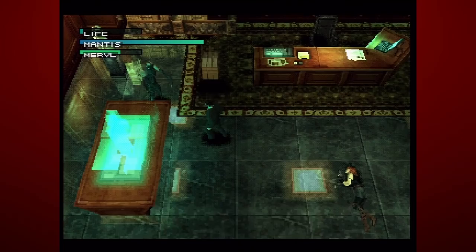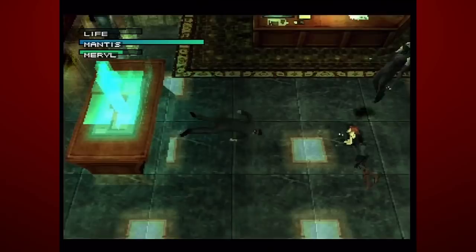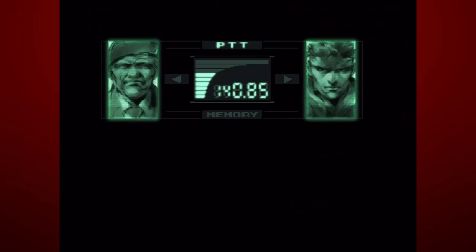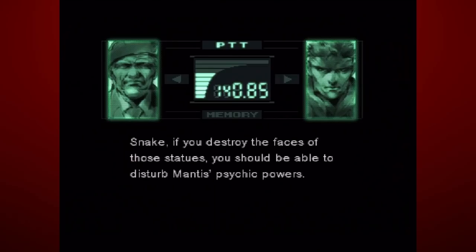Back on the original, with thanks to this user, if you deliberately keep on dying during Mantis' fight and trigger the codec call with Campbell where he tells you how to beat Mantis via the controller ports — we did already cover this — after you see that, die again, and then he'll ask you a very humorous fourth wall question: 'Snake, is there some reason you can't use controller port 2?' He'll then give you another secret of beating Mantis just in case you can't actually switch the ports around.